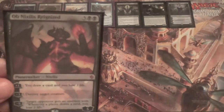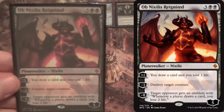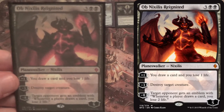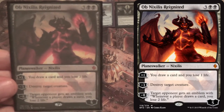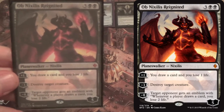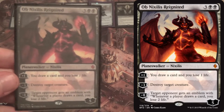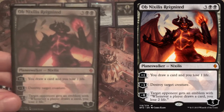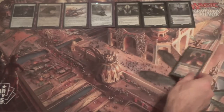Similarly, we have a one-of Ob Nixilis Reignited. Part of the reason he's a one-of is that his CMC is 5 in a deck with only 23 lands. But it's black card draw — you lose one life to draw a card on his plus. Destroys a creature unconditionally, which is a little bit better than Lily on that front, though it is a minus. And another ultimate that says you win the game.